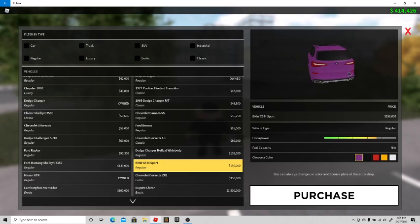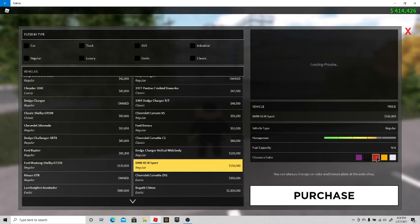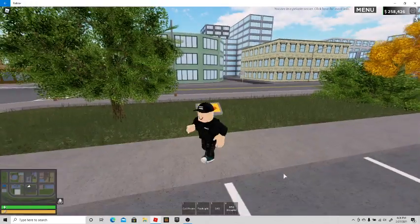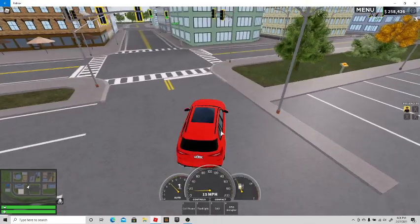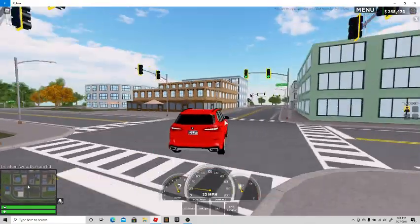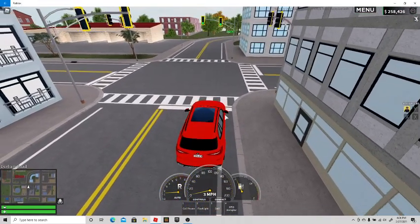The colors it comes in that you can buy are purple, black, red, yellow, and white. You can always go to the paint shop and change it. I went with red — I don't think I'd actually buy one in red, but I just chose it because I wanted to. Anyway, it's time to go ahead and show you the best location to rob an ATM.